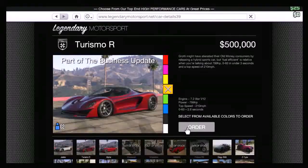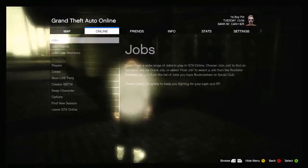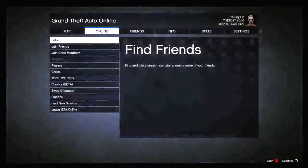We're gonna go over and buy the Turismo R. Now you're not gonna have enough money, so you're gonna hold down start for three seconds, and then you're gonna press A, and then it's actually gonna allow you to go over into GTA 5 games. So now when it's going over there, leave GTA 5 Online. If you didn't catch those things I just said, go back and watch that part again — it's very very important.